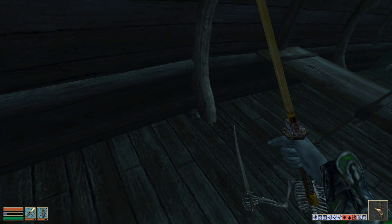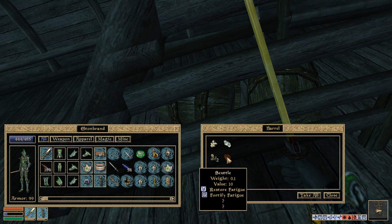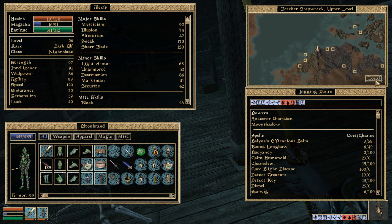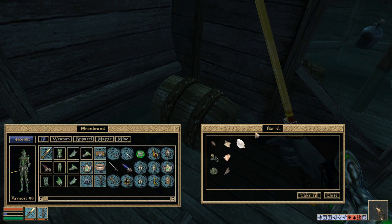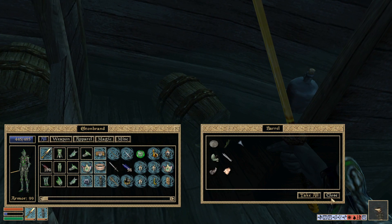Hello ladies and gentlemen, welcome to my corner of the internet. My name is Jason and today we find ourselves on a derelict shipwreck - upper level. I'm grabbing some ashyams because they fortify intelligence, which is useful if we want to play around with alchemy. I'm going ahead and looting this.